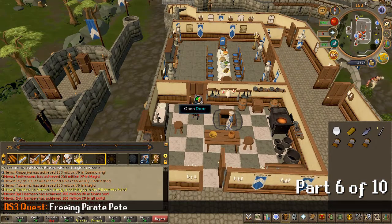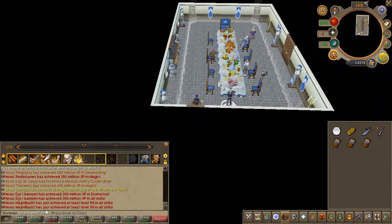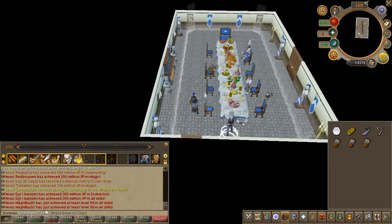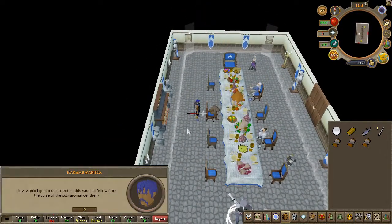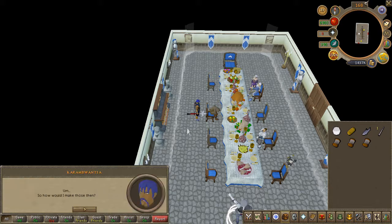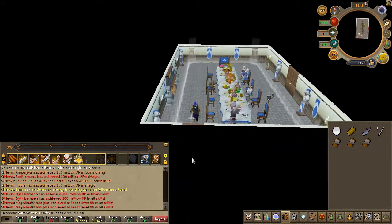To begin the subquest, inspect by repeat in the banquet. After that conversation, head to the previous room and speak to the cook.